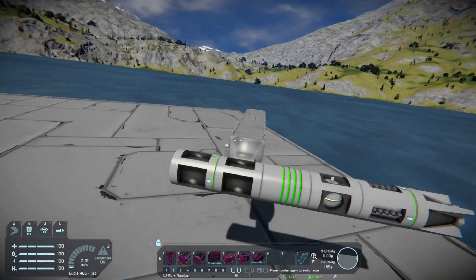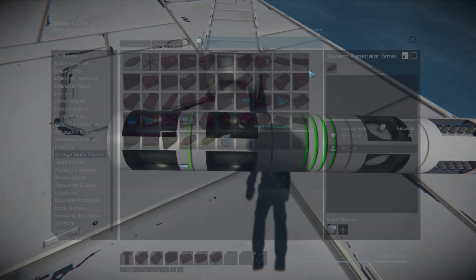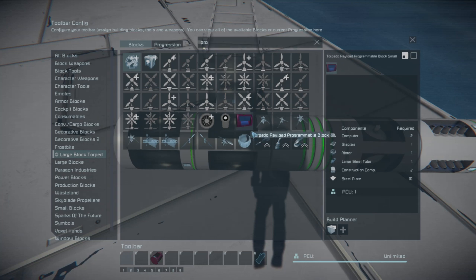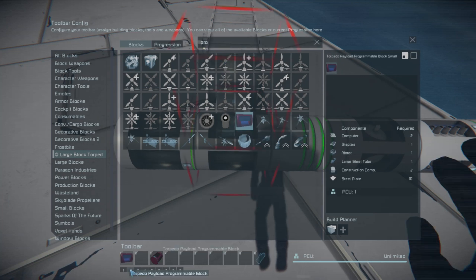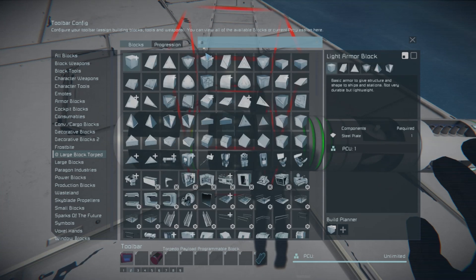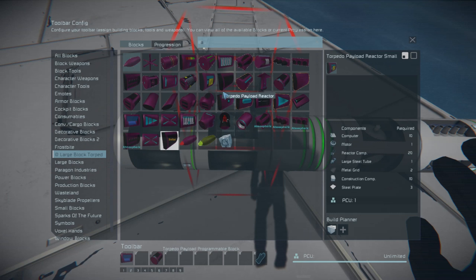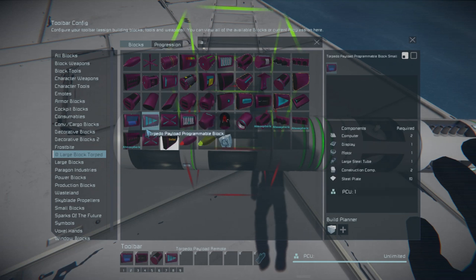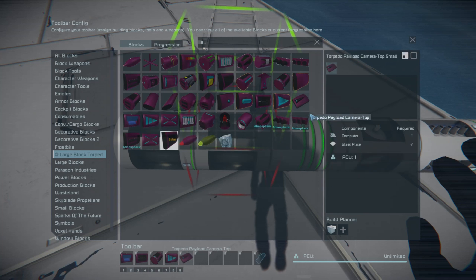Now from here, let's move forward. So we got a battery, we got a gyroscope, and we got thrust. Now what do we need? If I'm making a WAM torpedo, I need a program block, I need an antenna, I need a remote control, I need cameras, and then I need warheads.